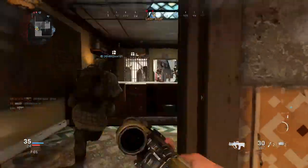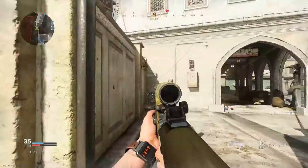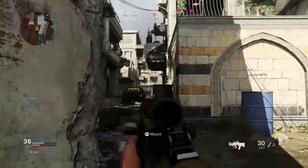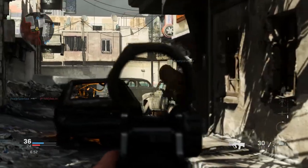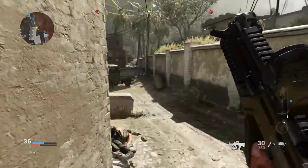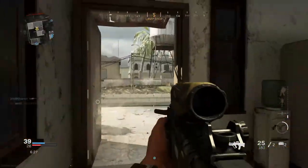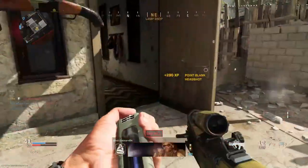What are these spawns, bro? Guys, I just don't understand spawns anymore — spawns have been butchered on this map. There's no spawn logic or anything. Whoa, okay, there's a sniper up there. I'm not dealing with that. Watch this — hold up. Oh, we have a 725.